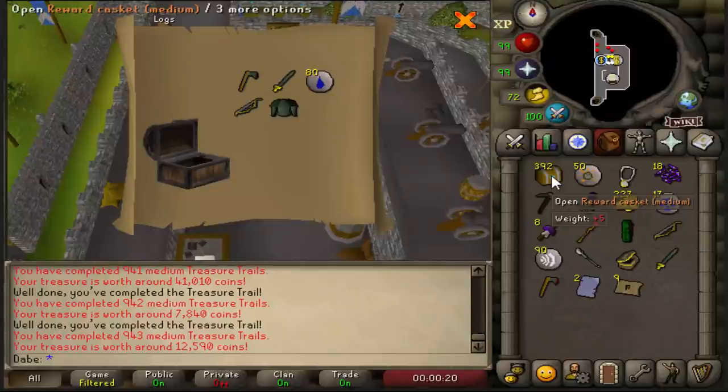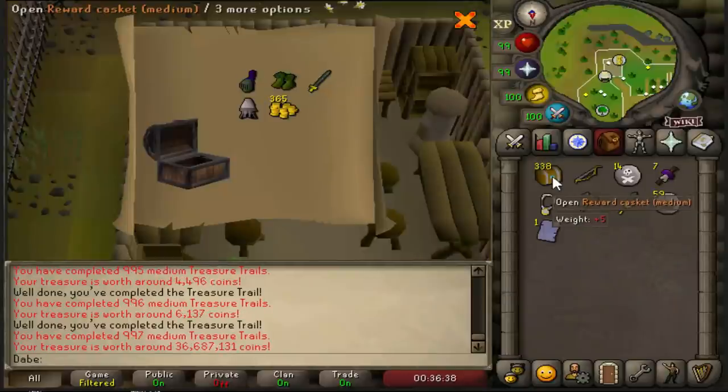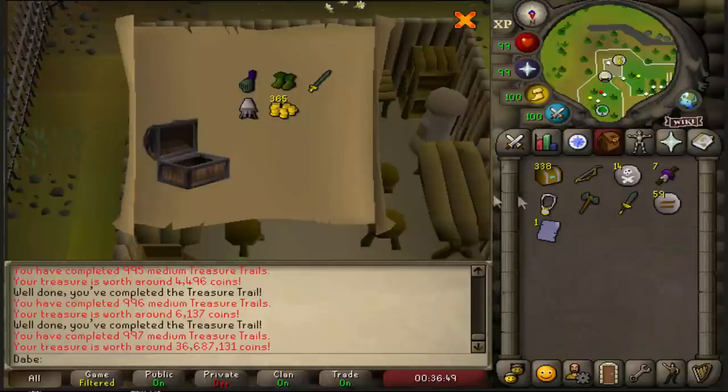80 billionth gnomish firelighter. Wait — I just got two of the same page. Let's go — I was about to say we're coming up on 1,000 mediums, but there we go, rangers number three! Those three rangers alone have paid for all the implings. The woodcutting guild bank — whoever suggested that, good job. Rangers number three on clue 997!